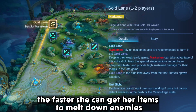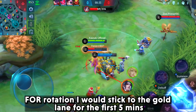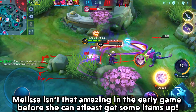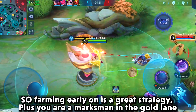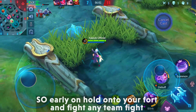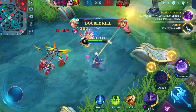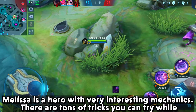Melissa is a marksman so the gold lane is the best option — the more she farms, the faster she gets items to melt enemies. For rotation, stick to the gold lane for the first five minutes since Melissa isn't amazing in early game before getting some items. Farming early is a great strategy, and as a gold lane marksman the ganks will come to you. Hold your fort and fight any team fights that happen nearby; do not move too far out.